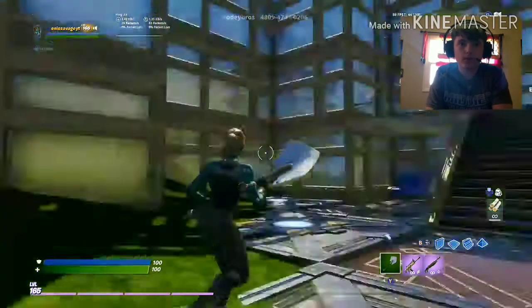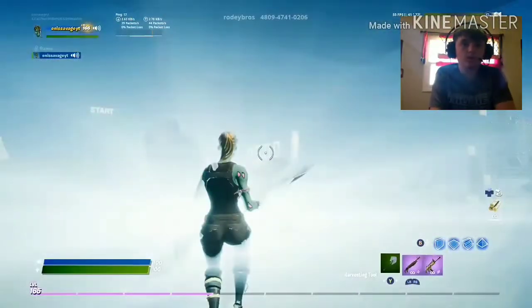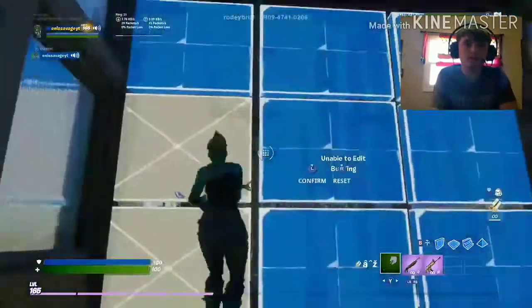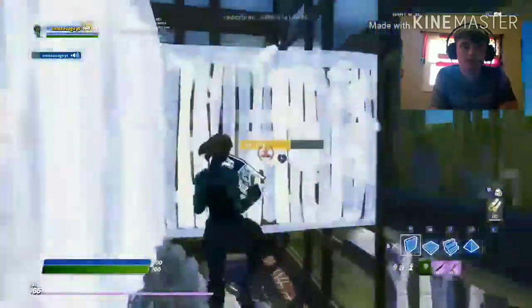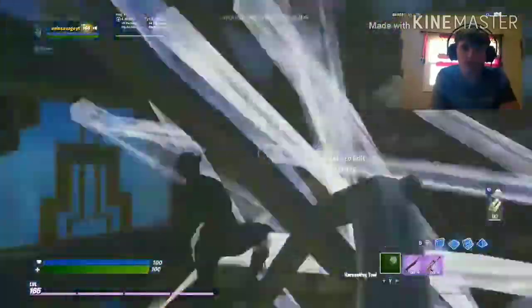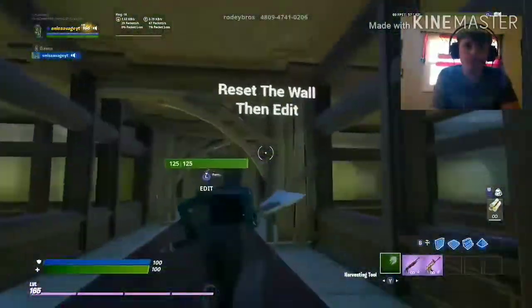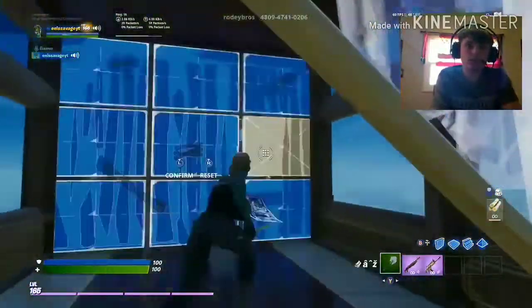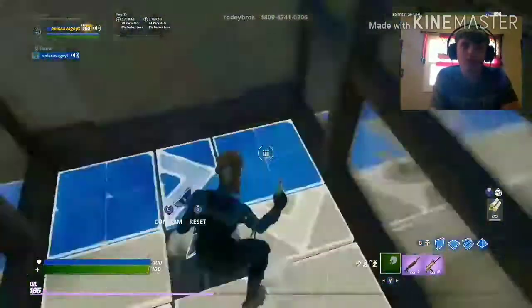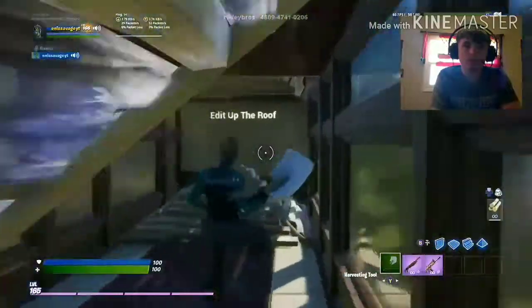Okay, so we're gonna start things off with the beginner course. It's pretty simple — some basic edits and stuff like that. You do some 90s and stuff. When you get up here it's the reset — you reset the wall then edit it. Then just editing down the ramp, and this part here you just edit it up like this.